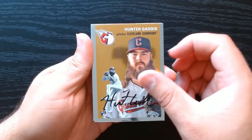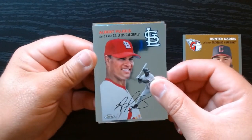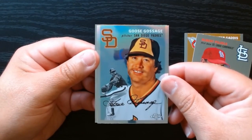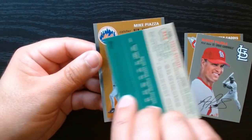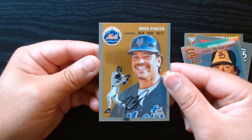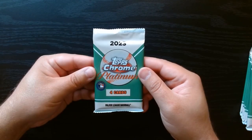There we go, we got a rookie pitcher. Hey, Albert Pujols! Okay, we got something here — a refractor of Goose Gossage. Just a regular refractor, not numbered or anything. And a Mike Piazza. Second pack.